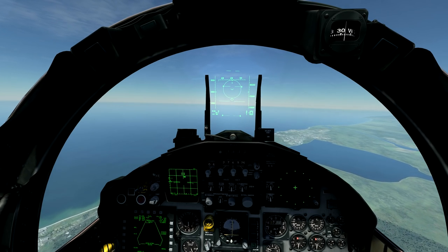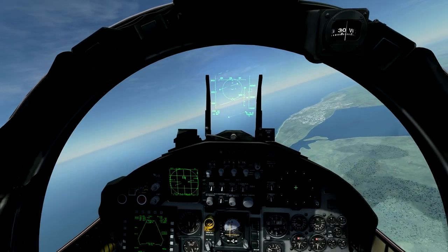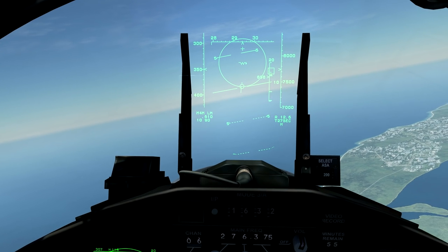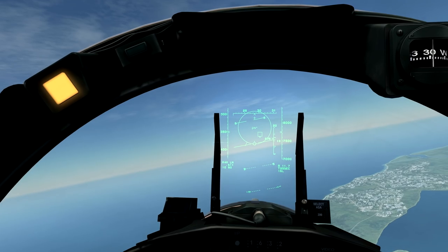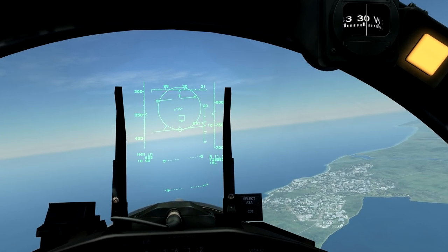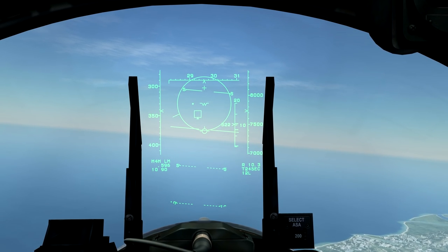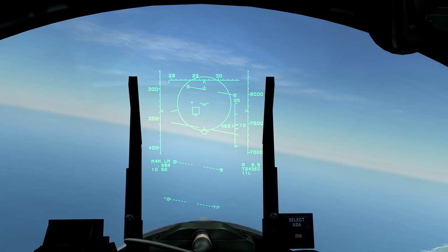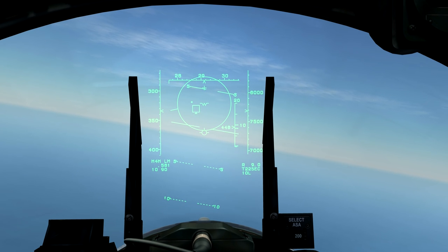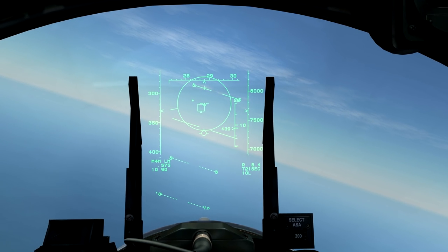Let's press 2 and we're actually going to have to reacquire. There we go. And if we zoom in, in that box is our target. We are within range. The upper line, which our little caret with the numbers has just passed, is the maximum range against a non-manoeuvring target. The line we're coming up to now, just passing there, is our range against a manoeuvring target.